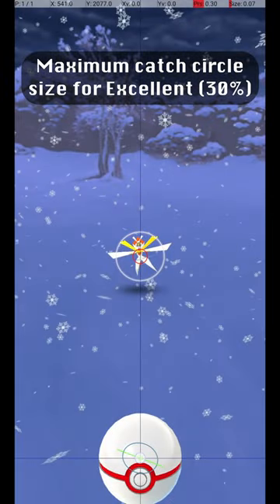This shows the maximum Catch Circle size for an Excellent Throw, where the Catch Circle is 30% of the diameter of the Gray Circle.